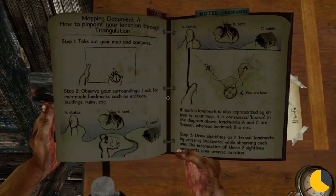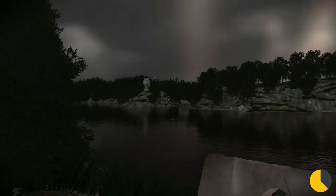Navigation is probably my favorite part of this game. While you're out looking for new plants, you actually have to use landmarks on the island to triangulate your position on a map. It's almost like actually being on a deserted island. Almost.